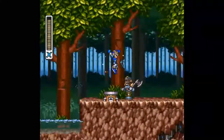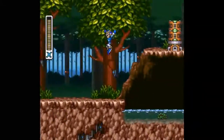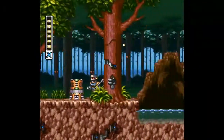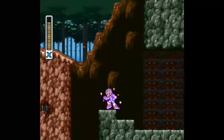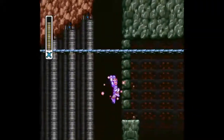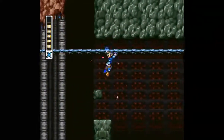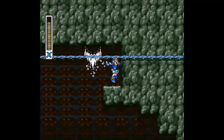Yeah, look — his level has water in it now. I don't remember at what point, but there's one boss or other that if you don't defeat and you go to his level, the water's not here. But if there is water, you can go down here — you need the water to get the secret. And there is the heart.